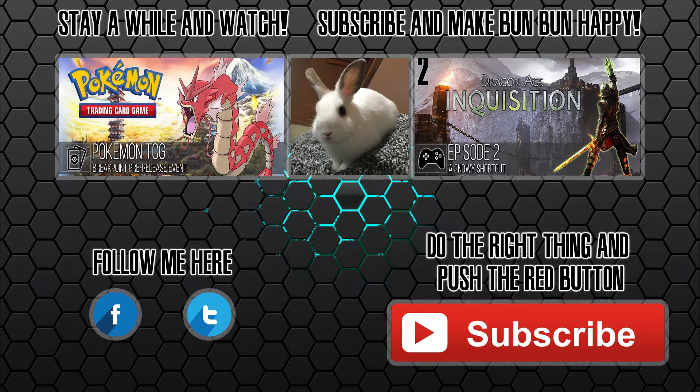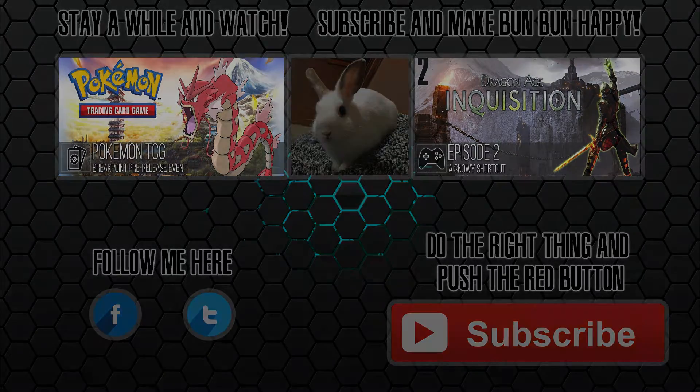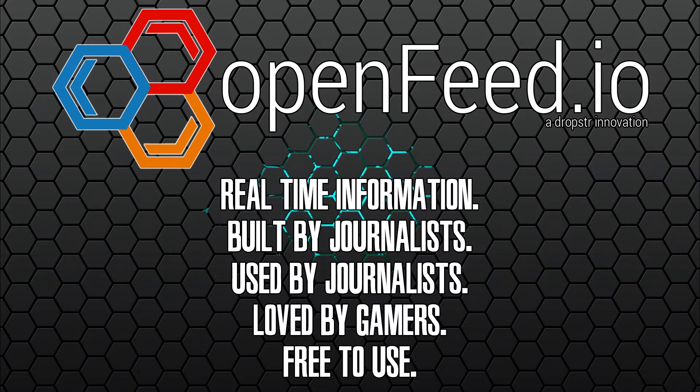Do the right thing — push that big red button down there, subscribe to the channel, get some more awesome content, and follow me on those social media pages. Thanks again. I don't have any sponsors to plug, but I do co-own a startup company called Dropster, which just released a new product called OpenFeed, which can be found at OpenFeed.io. OpenFeed is a real-time information center for gamers and journalists to ensure they stay up to date with everything happening in the gaming industry. OpenFeed is free to use and ready to enhance the way you get news about everything gaming. Check it out at OpenFeed.io.